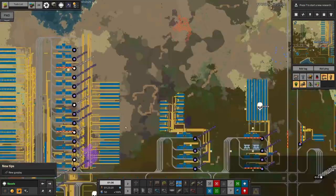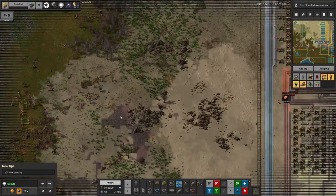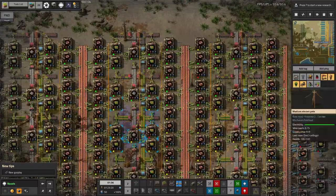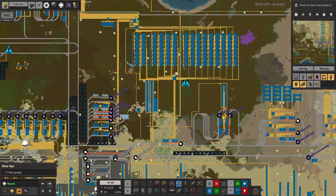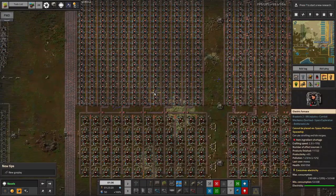Mike has done some other general assistance: adding modules in all kinds of places such as the green circuit production town down here, moduling that up to a certain extent, and also helping with putting modules into the smeltery systems.